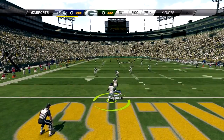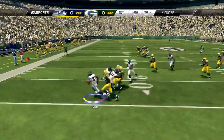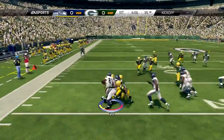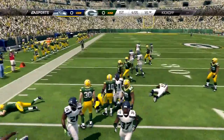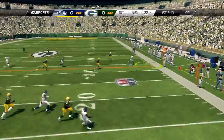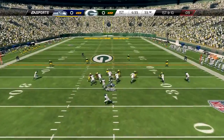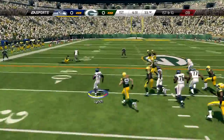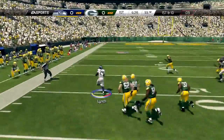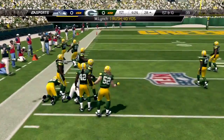Welcome to the Madden 25 demo gameplay — I'm the Seattle Seahawks taking on the Green Bay Packers. Nothing new in Madden: your feet get tangled up around another player and it's pretty much end of the play. Right off the bat, I'm going to love scrambling with my quarterback if he's agile and can move around fast, so I'm going to do that as much as I can, maybe try to get a sideline pass or a curl.